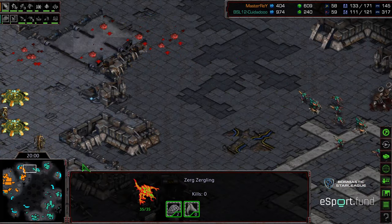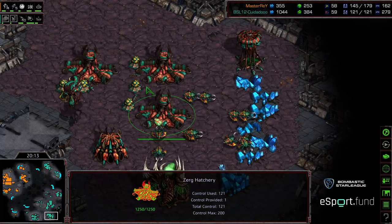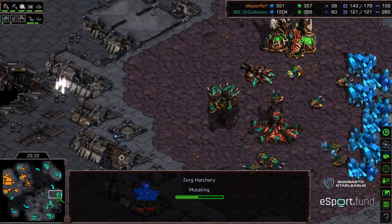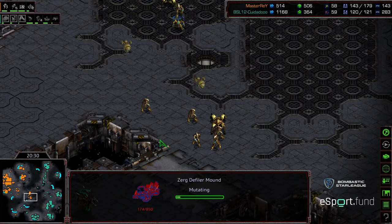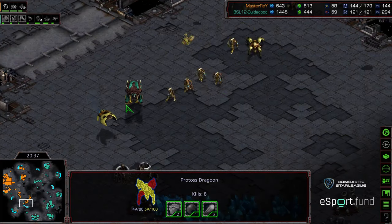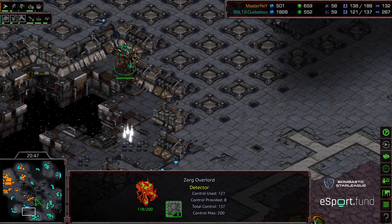Zeddy approaching the ramp, finding an army there, opting to back off. Single zealot trying to stop this hatchery at the two o'clock location. A critical moment here: can Zeddy hold off, keep his economy up, get the cracking upgrade, and get that defiler mound up and running? Defiler mound and swarm — I'm going to say he might just be too strong and have too large an economy to stop. As time progresses he's getting more upgrades. Master Ray looking for a drop; the overlord sees that drop — already prepared with two scourge.